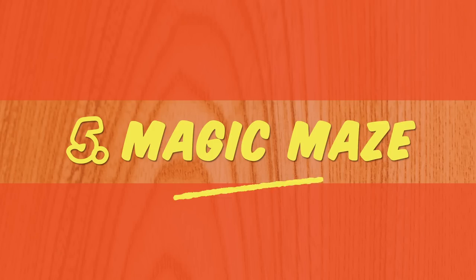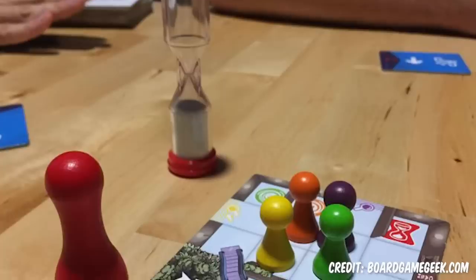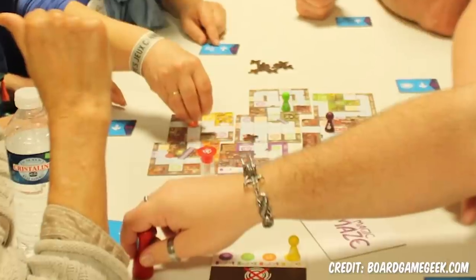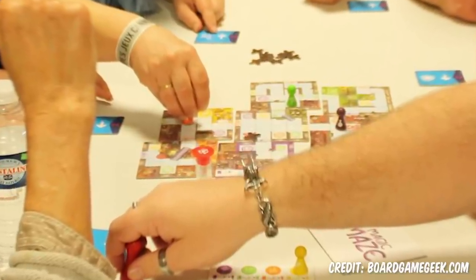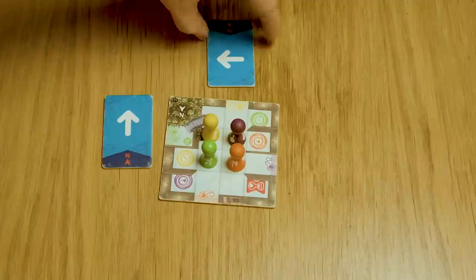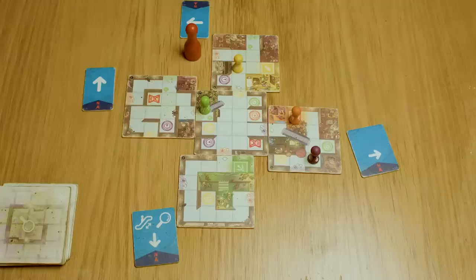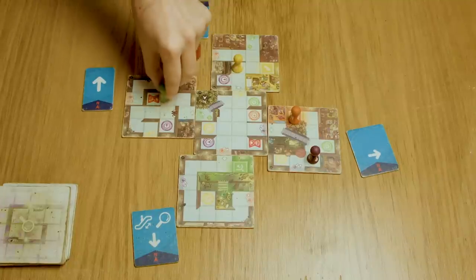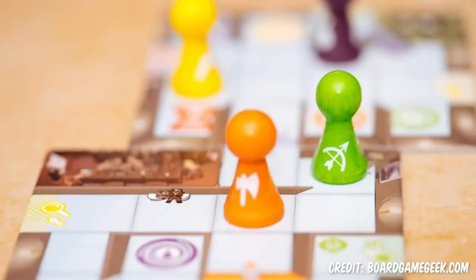Number 5: Magic Maze. Have you ever wanted to hate your friends? Then play Magic Maze. I'm only kidding a little bit. Magic Maze is a really clever idea for a game, but it's also the most passive-aggressive game ever designed. You and your soon-to-be ex-friends are trying to move four pieces through a dungeon. Pieces can move in every direction, but each direction is controlled by a different player — Jules can only move pieces up, Ash can only move pieces left, and only Mo can discover new tiles.